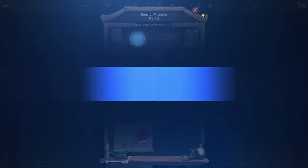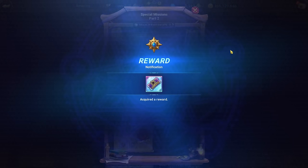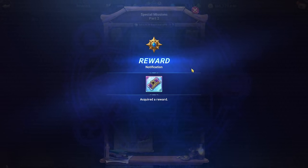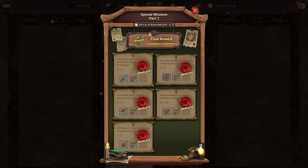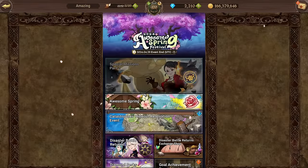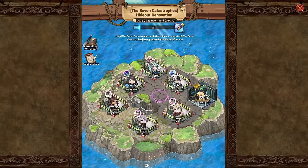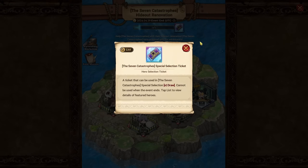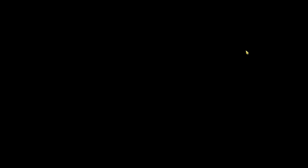You're going to be able to get two of these tickets in the actual event itself. One is in the special missions, and then there's also going to be one in the hideout renovation at the very end. So you're going to be able to get two of these special selection tickets.